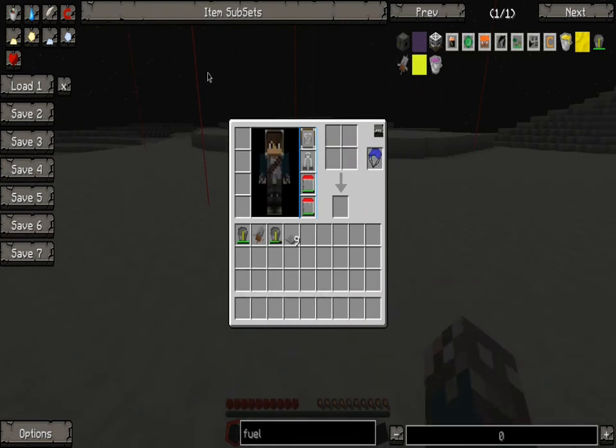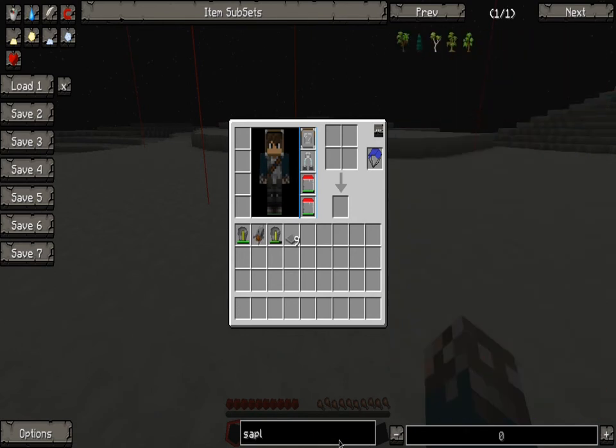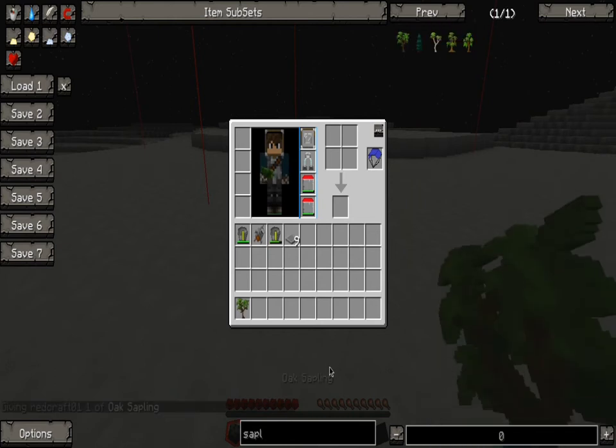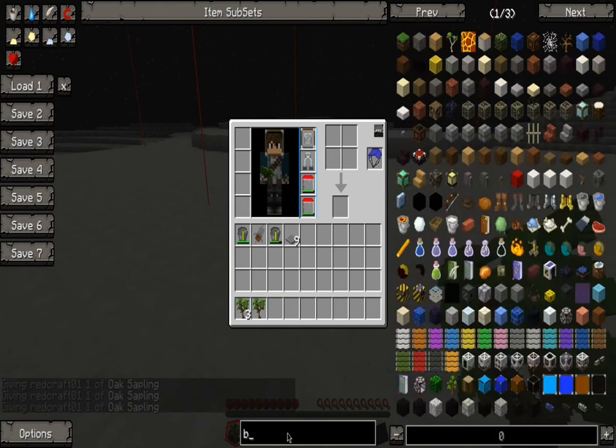Let me just get it all sorted. First thing we need — I forgot to sit down some stuff. We need some saplings. There's some oak ones, doesn't matter. And bone meal.